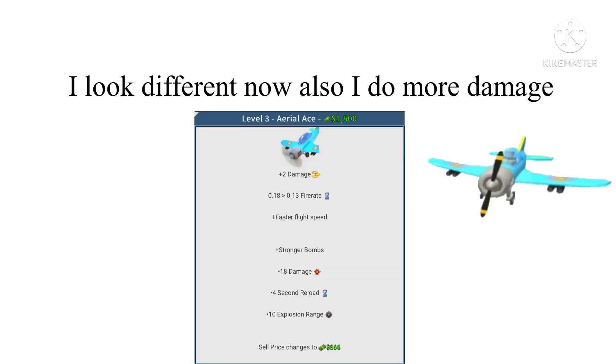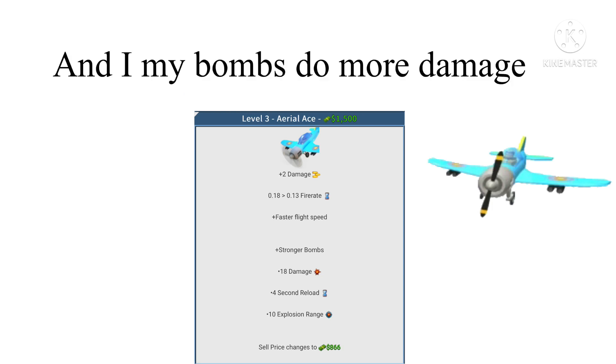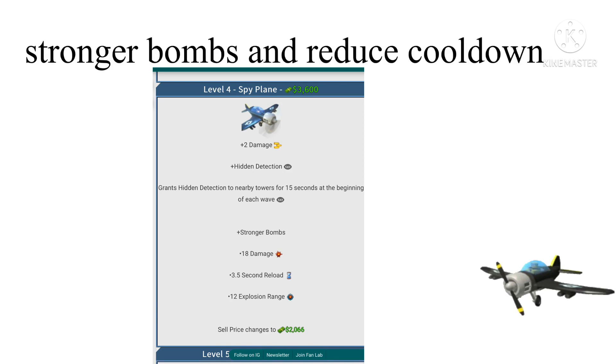I look different now. I also do more damage, increased fire rate, fly faster, and my bombs do more damage. At level 3 I do even more damage, have hidden detection, give nearby towers free hidden detection, have stronger bombs, and reduced cooldown.